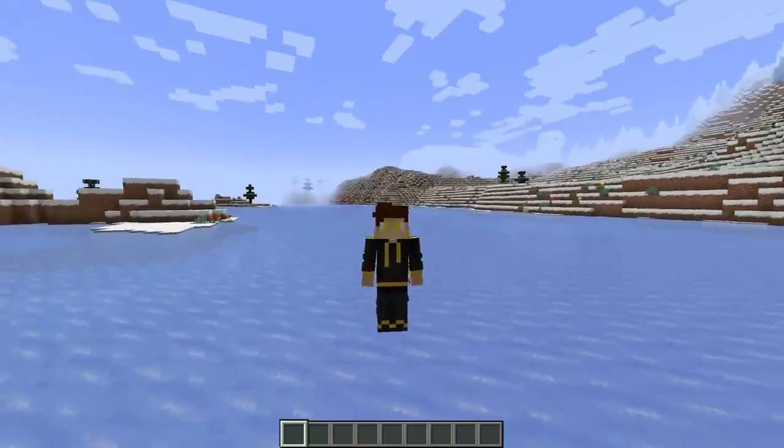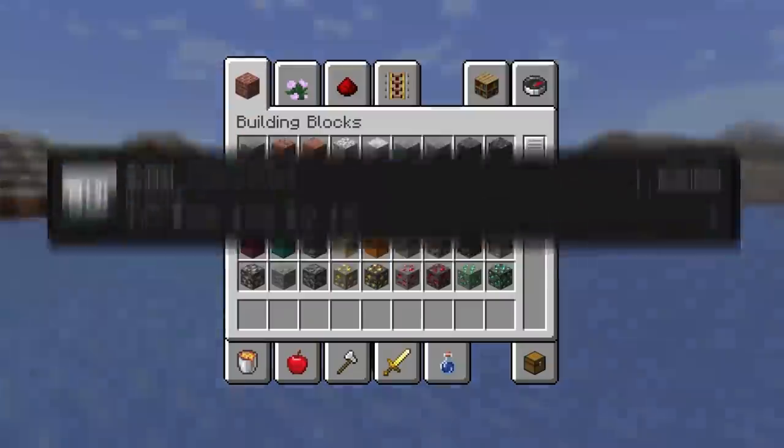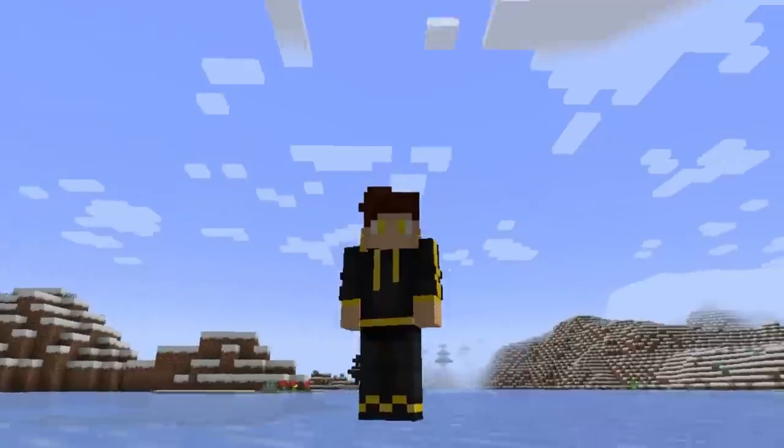Some of you have probably already noticed the next simple but effective thing — a little bit of blur to the background for when you open up a menu. That's it. It's simple but effective. I think you get the point by now.